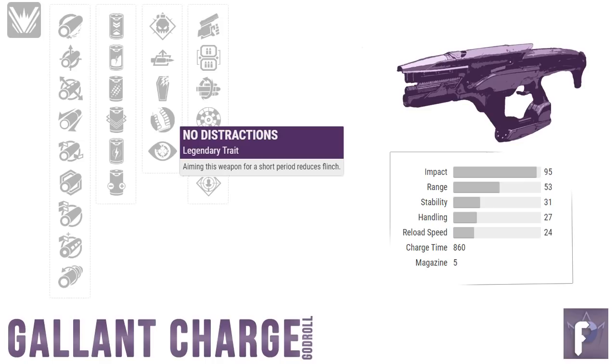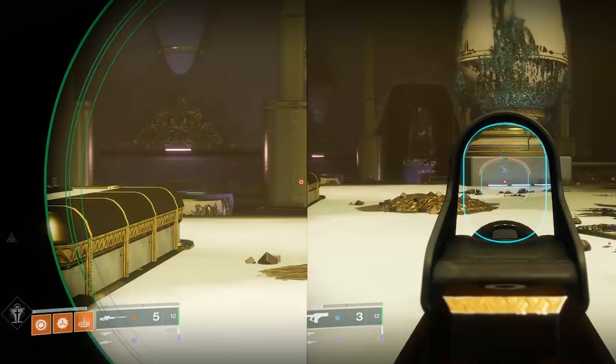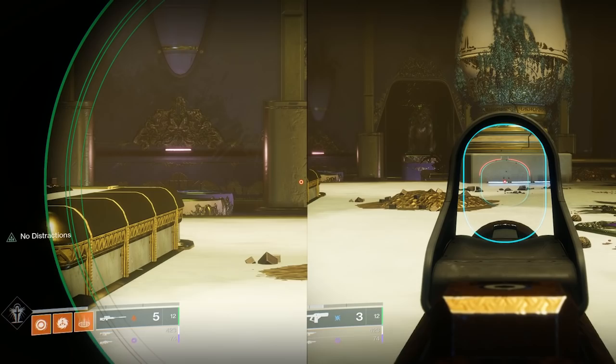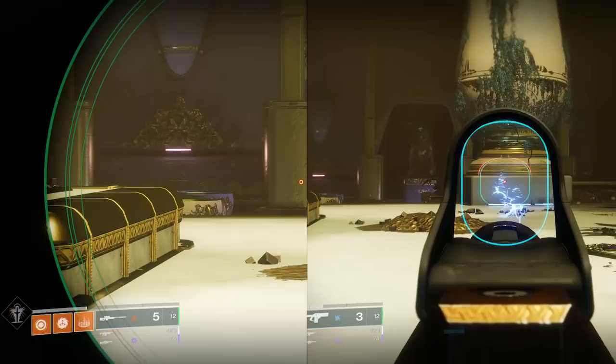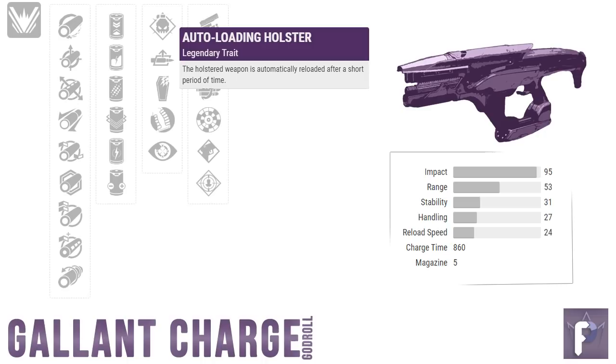Now we come to No Distractions — aiming this weapon for a short period of time reduces flinch. On paper, that sounds like a no-brainer. Less flinch while aiming a fusion rifle? Sign me up. But the only potential problem is the activation time — from the second you begin aiming to the point where the perk actually kicks in, it's almost a full two seconds, about one and a half-ish. That sounds short, but in reality it's much longer than you might think, especially in a PvP gunfight. Also, if you wanted to run Accelerated Coils in column 2, Accelerated Coils pops off way faster than No Distractions can activate — it just doesn't make a ton of sense to mix those two perks together.